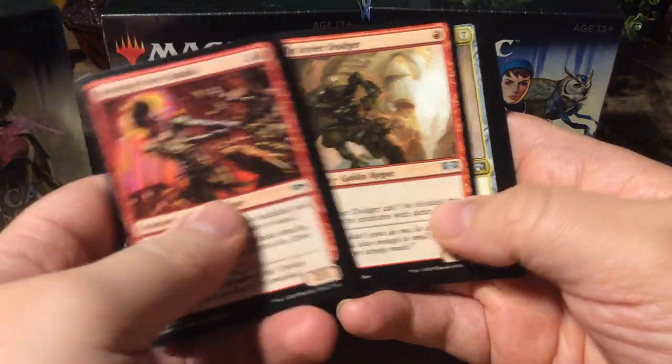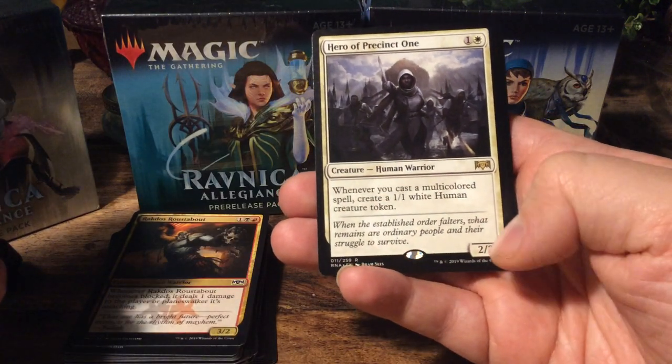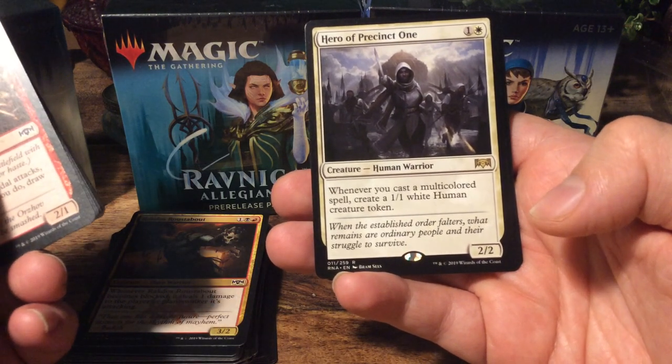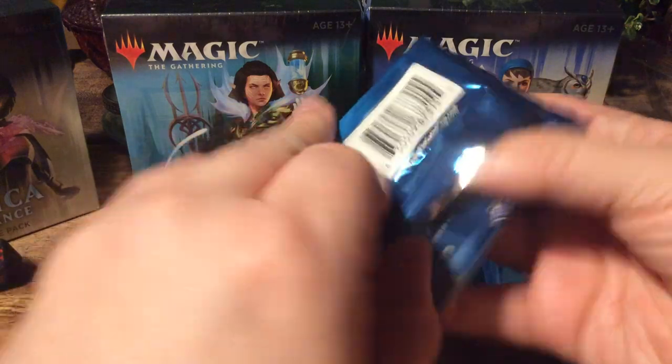Tin Street Dodger. We have a Sphinx of the Guild Pact, and we have a Hackrobat. And as a rare here, we have Hero of Precinct One. That's for two mana, a 2/2. Whenever you cast a multicolored spell, create a 1/1 white human creature token. The guild gate and another goblin token.